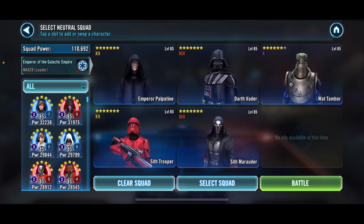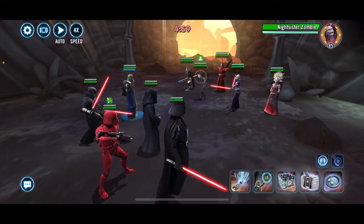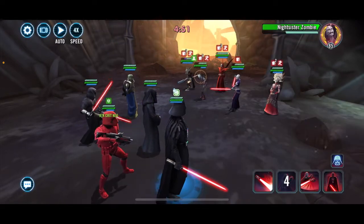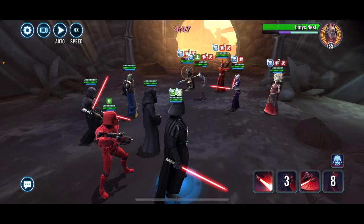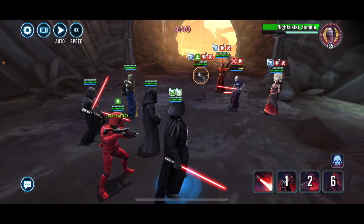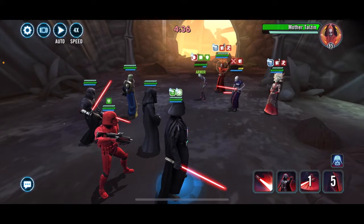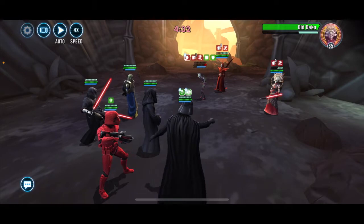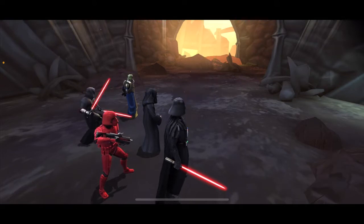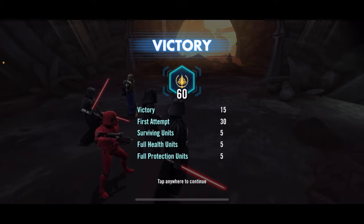So let's start off with the Nightsisters. We'll bring in our Vader squad — I don't think I need everybody here, I think I only need Palpatine, Vader, and Watt, but I don't need any Undersized Feats or anything so I'm just going to take the whole crew. We'll take the weapons tech on to Vader, force crush that Merciless. Let's see if we can kill Nest right off the bat — yep. Force crush again, let's throw on Daka, and one more on Talzin. And there we go. I didn't get any extra banners but a perfect 60 is fine.